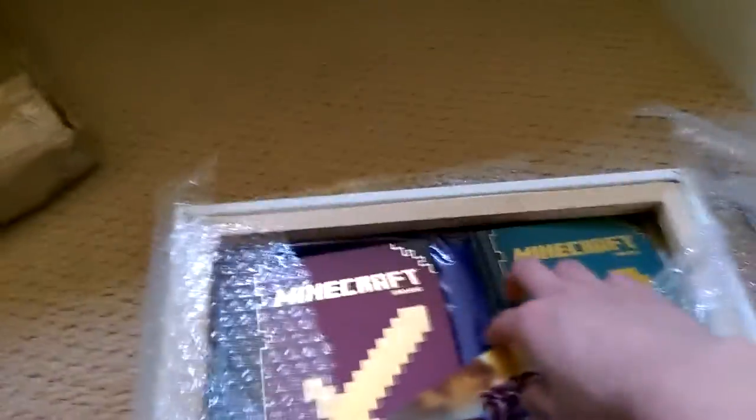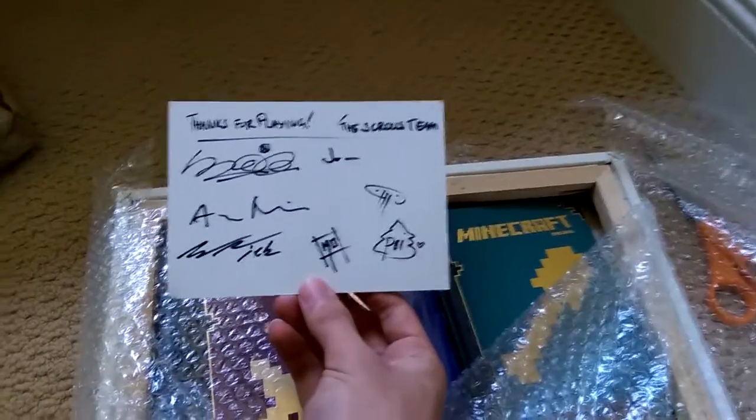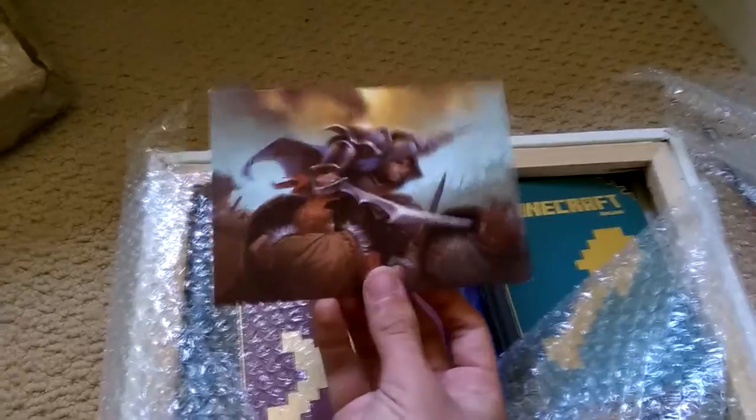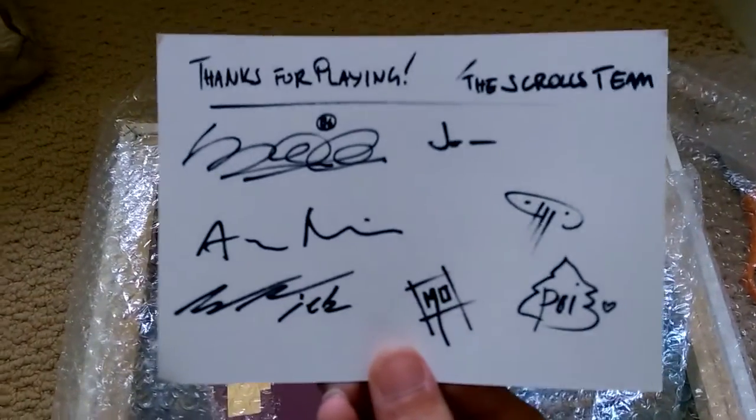There we go. We see the Dougal Skirmisher postcard. We got the Dougal Skirmisher postcard - this is signed by the Scrolls team. That's really cool. I almost want to frame this and put it on the wall as much as I do with the painting. I'll have to look at all their signatures to figure out who's who.